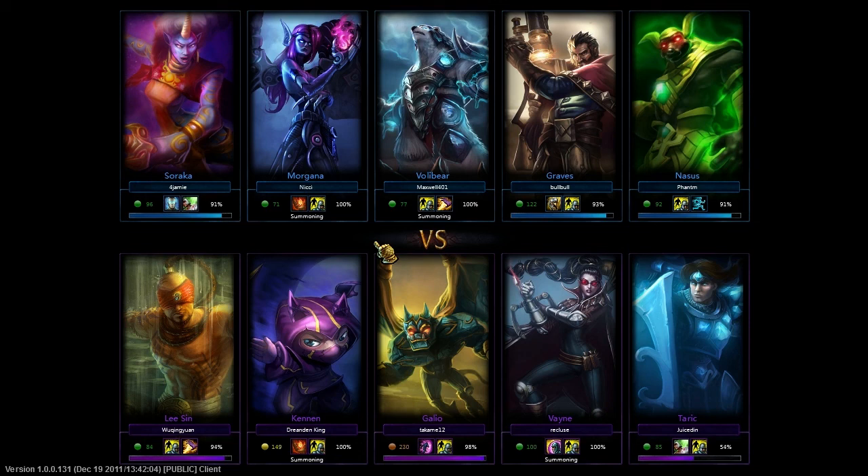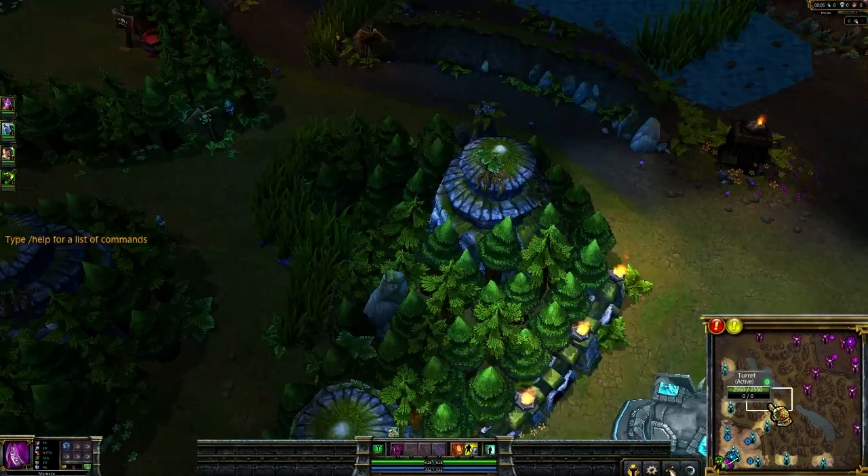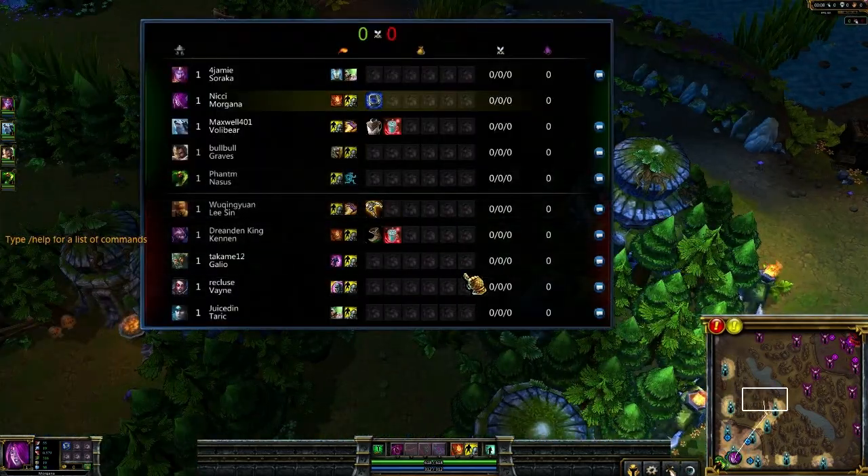That's through 3% extra through Masteries and then 2% through the one rune — I only have one rune. Kennen is going to start with Doran's Shield, pretty much guaranteed. Soraka will start with a Regrowth Pendant and a Ward. Taric is going to start with a Regrowth Pendant and probably a Pot. Vayne will start with a Doran's Blade, same with Graves. Nasus, it's debatable — he can start with just about anything. Volibear is going to do Regrowth.